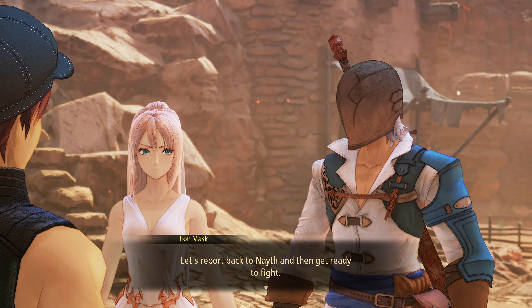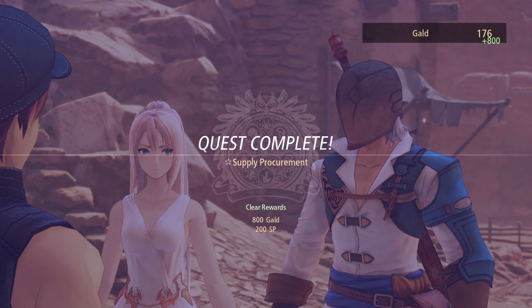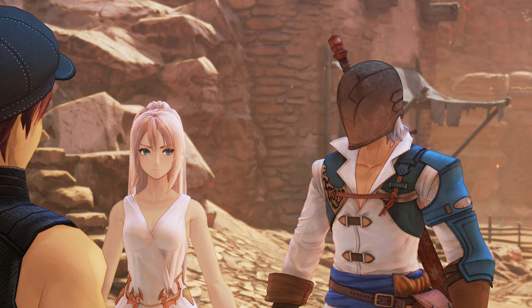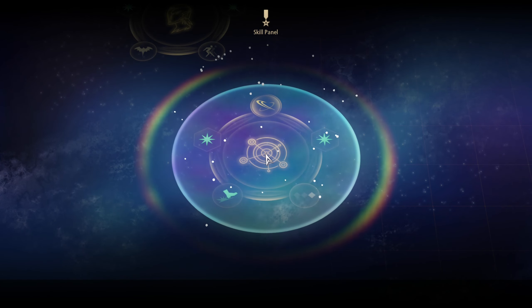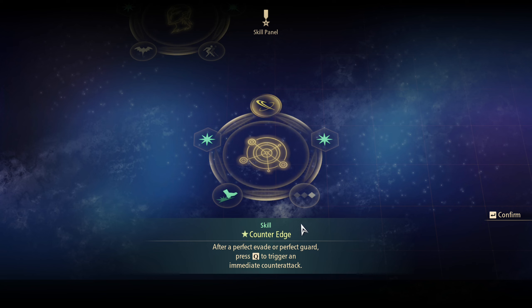Let's report back to Nath and then get ready to fight. Okay, we're getting some money — 800. And SP, skill points I'm guessing. Skill: Counter Edge. After a perfect evade or perfect guard, press Q to trigger an immediate counter-attack. That's a thing? Okay.